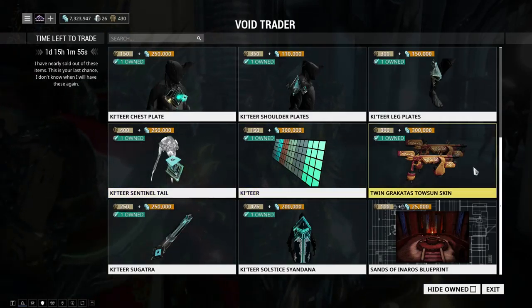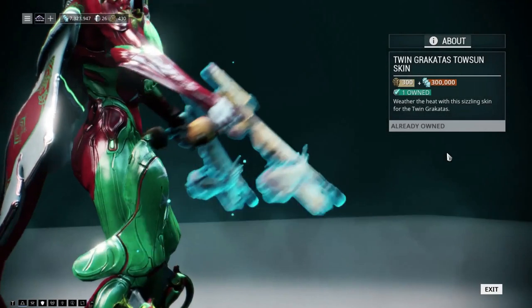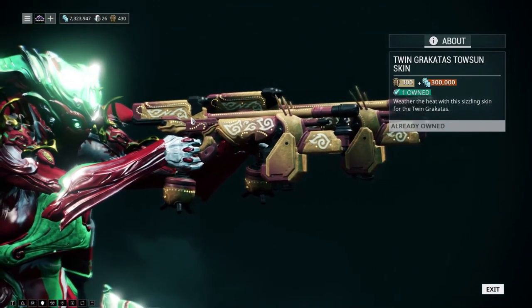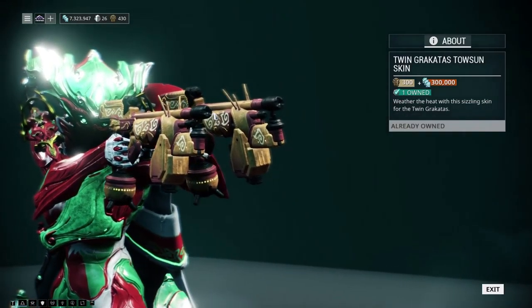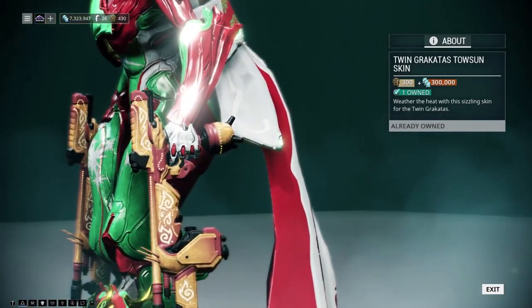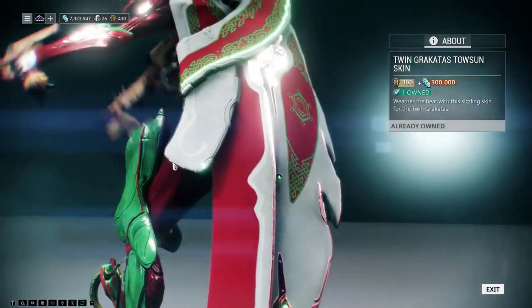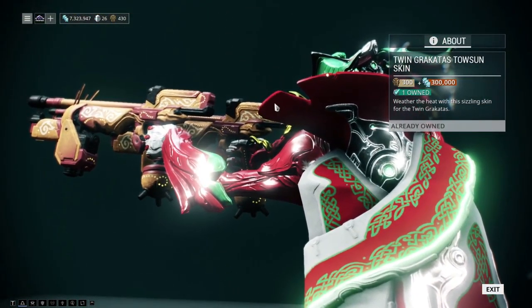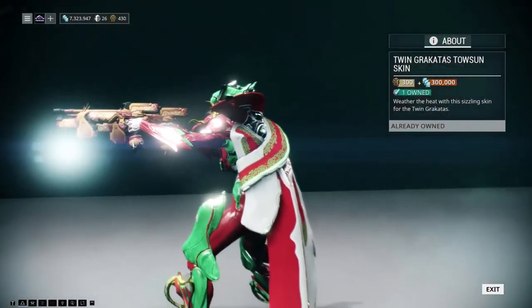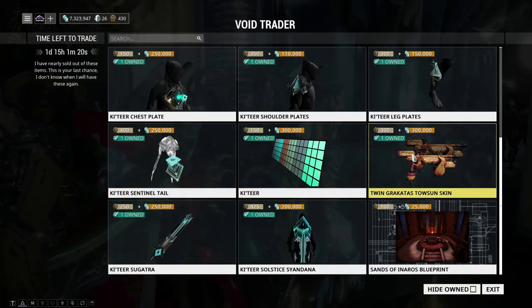We have the Twin Grakatas Towsun skin, which is very cool. It has a very deco — I'm not sure exactly — some kind of very ornate, Middle Eastern or Mayan-like decorative skin. It's really cool. I want to do an alternative arsenal video on the Twin Grakatas because they're a very cult favorite weapon in the community. If you really like the Grakatas, get it if you can spare it.